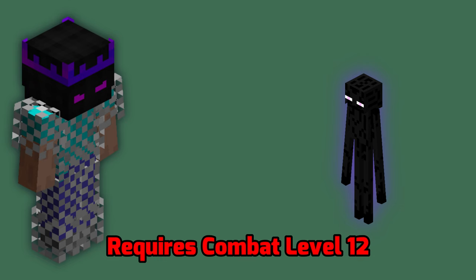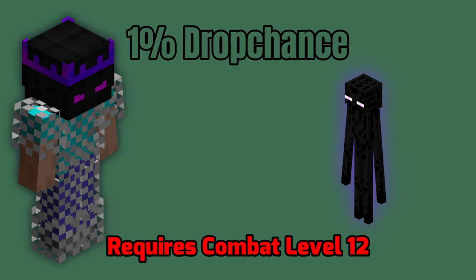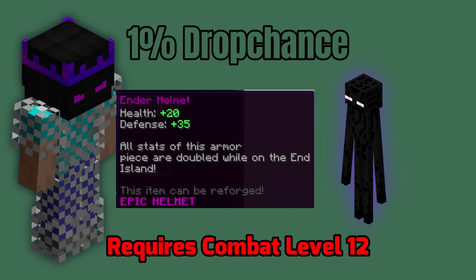The next better armor is Ender Armor. This armor has a combat level 12 requirement. Unlike Glacite Armor, it cannot be bought in the auction house but is dropped by Endermen in the End. Each armor piece has a 1% drop chance, which sounds very little but is actually quite good. The thing with Ender Armor is that all stats it provides are doubled on the End island, making farming Endermen very easy. Endermen give a lot of combat XP, because for the next armor we need combat level 16.